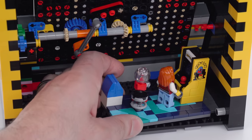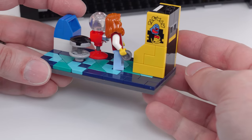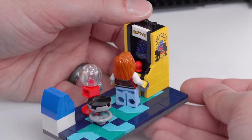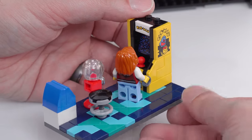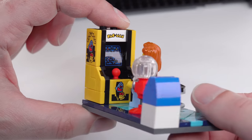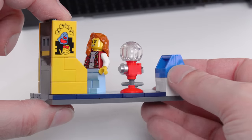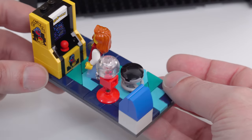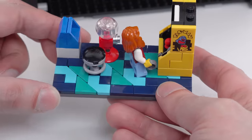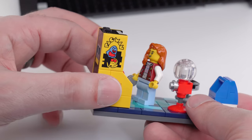LEGO had some part budget leftover and once again they included something charming on the inside. They could easily have made this its own standalone product — a minifig-scale little arcade scene. The main thing is having the cabinet itself with stickers including a game screen, and it looks really accurate. Then they've got a gumball machine, a bar-style stool, and an old garbage can in proper 80s colors. It looks like it comes right out of an arcade — or a Chuck E. Cheese — with 80s-style floor tiling and everything. It's incredibly good.